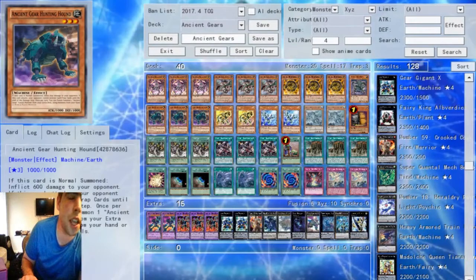It's a very OTK-oriented deck. You're still having a big monster that prevents your opponent from doing stuff when you attack, and typically you're going to punch your opponent in the face that turn. It's not as strong as something like Flawless, but it definitely can be pretty effective at what it does, and it's a pretty decent deck.